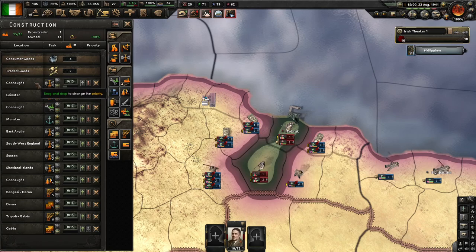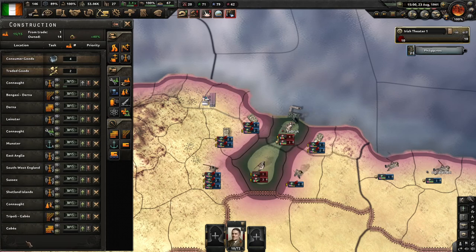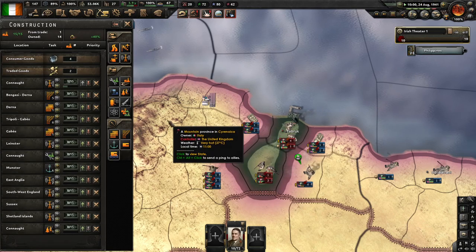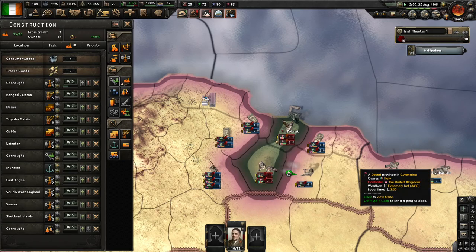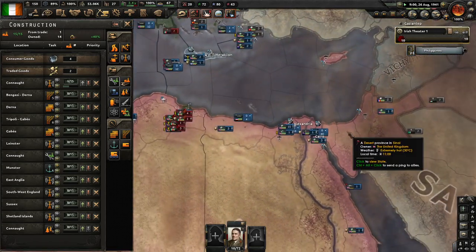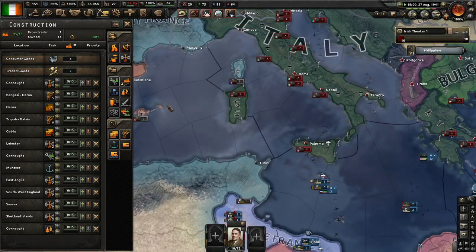I think after this I'm going to push these up a bit more. I know it's pushing some of my abilities down, but we can get those later. Because this will basically clear out North Africa and thus take some of the pressure off.